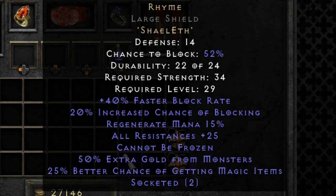You've got 40% faster block rate, 20% increased chance of blocking, regenerate mana 15%, all resistances plus 25 — which is really, really nice. Another one that is a great added bonus that not everyone tends to realize, and that's cannot be frozen. Being frozen in this game is an absolute nightmare, so when you can get that in your build, it does actually help you out without you even realizing.